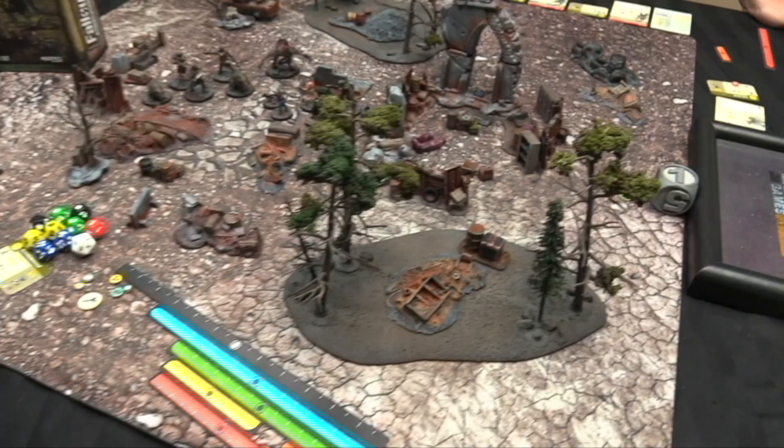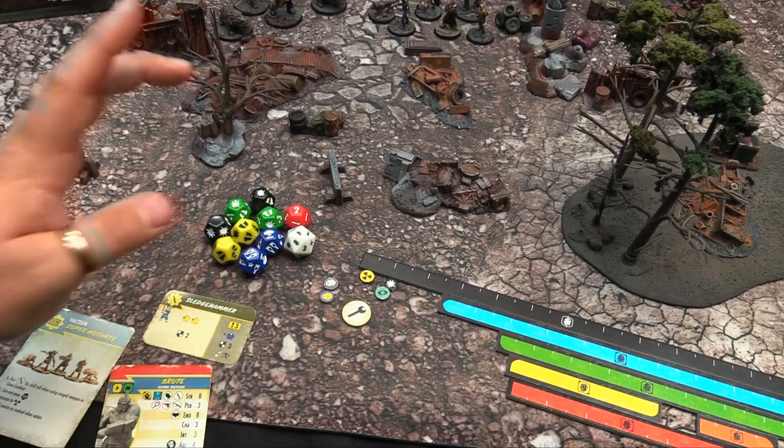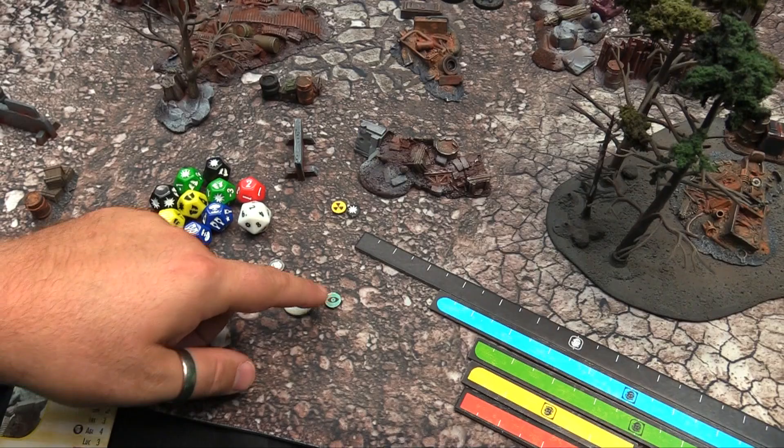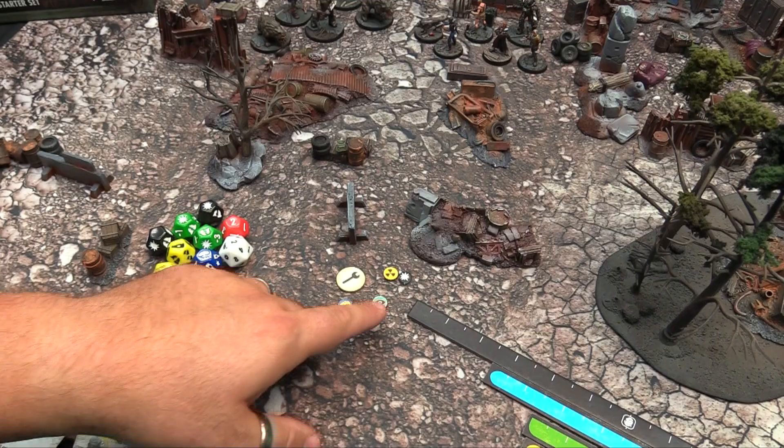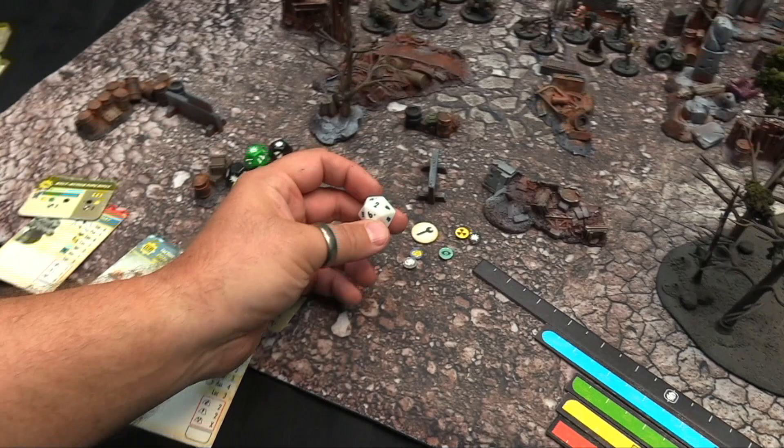That covers the core miniature components. Then you get a huge number of tokens — this is a very symbol-heavy game, which is great for translation purposes but has a bit of a learning curve. The key tokens for this let's play are: radiation damage, regular damage, objective, ready, activated, and reactive — which means a model is taking a quick action to interrupt and react to an opposing action.